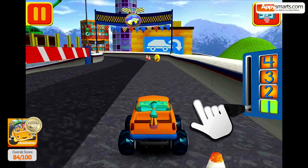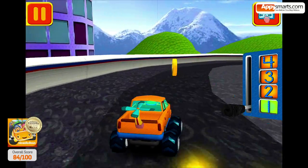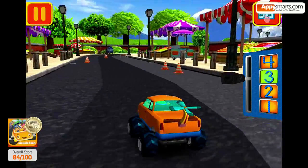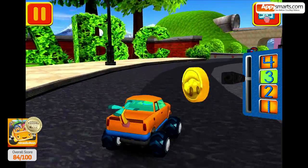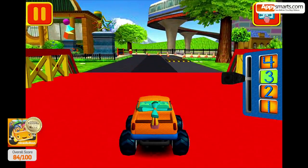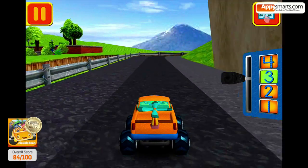Swipe left or right to change lanes. Great coin collecting, Umi friend! Move this lever to speed up or slow down. Tap your car to see it do something cool. Collect coins to earn trophies and unlock new car parts for the garage. Those coins are really going to add up.